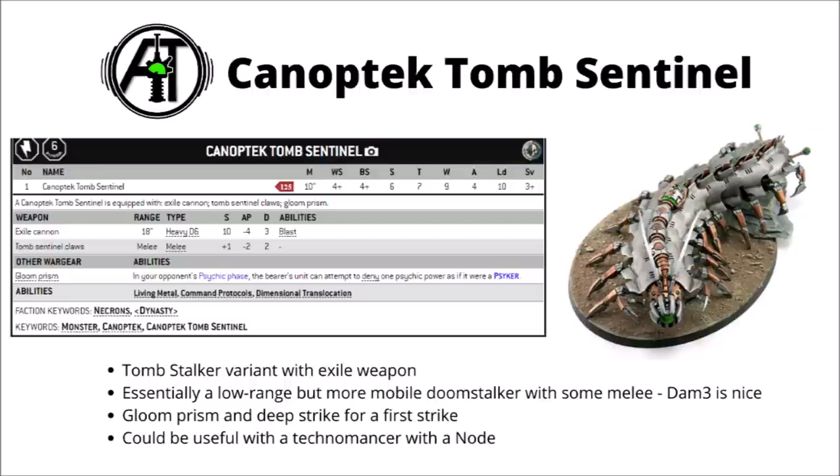This guy seems fairly close in profile to the Canoptic Doom Stalker — that Exile Cannon will have similar damage output though being far more reliable against 3-wound infantry. Rather than being a static platform that fires at extreme range, this one's short-ranged but can move and fire freely. It also gets a Gloom Prism for psychic defence and can Deep Strike into the enemy for a first strike. I feel like as Necron Fast Attack choices go, this might be one of the better ones. I could imagine a trio of these being a real threat, particularly combined with a Technomancer with a Canoptic Control Node allowing them all to hit on 3s.